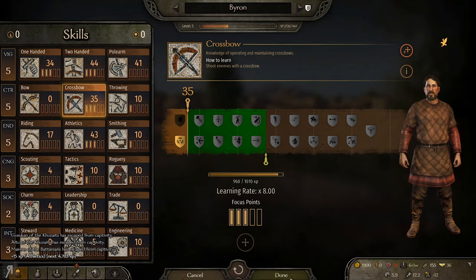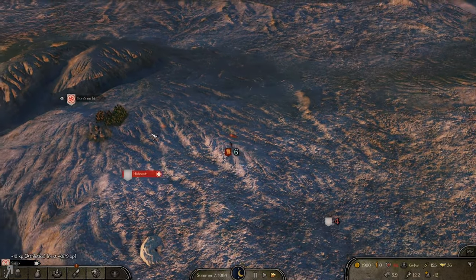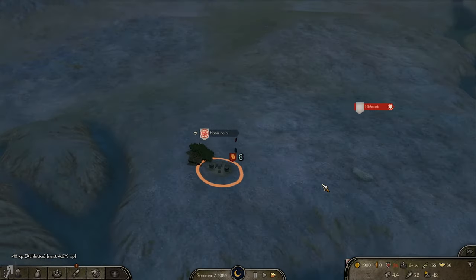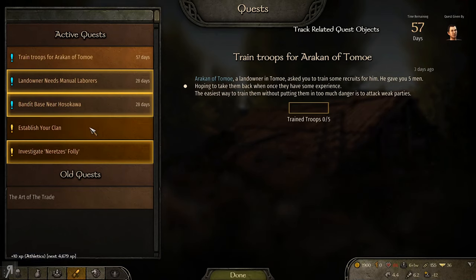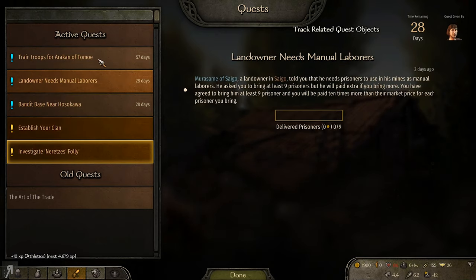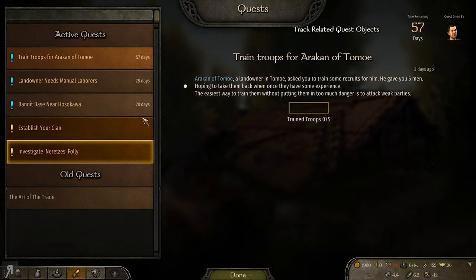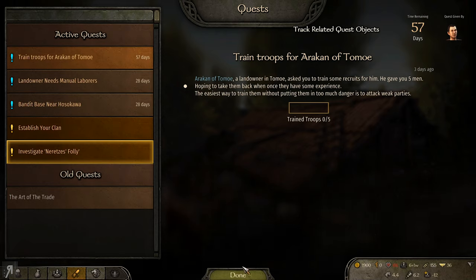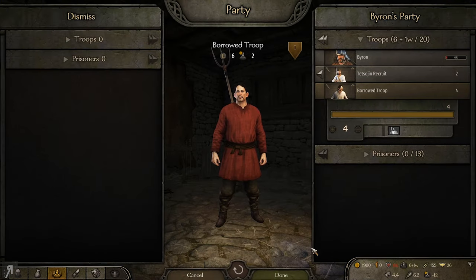Bear in mind this is a crossbow battle. My guys are now scattering - I'm going to have to retreat the party. It's all because I died - that was really really bad. We did get one kill which was actually quite nice and gave us a huge amount of crossbow proficiency. Now it's going to be very difficult to get any leeway on this particular bandit hideout. Let me check - it's going to take 28 days for this to expire; the prisoners quest will take 28 days; the other will take 57 days. I just need to train troops for him.